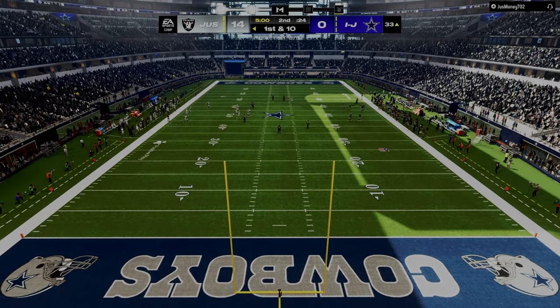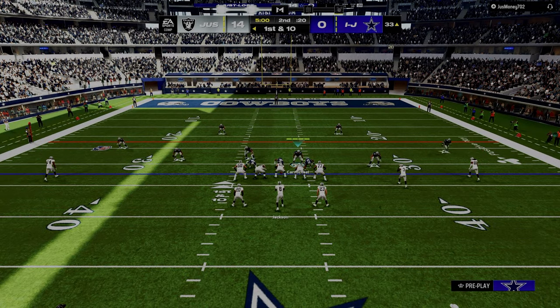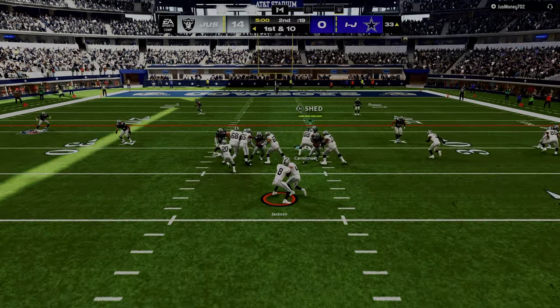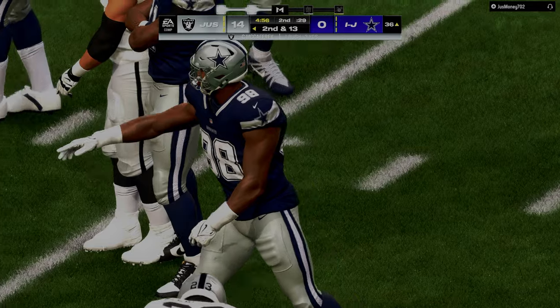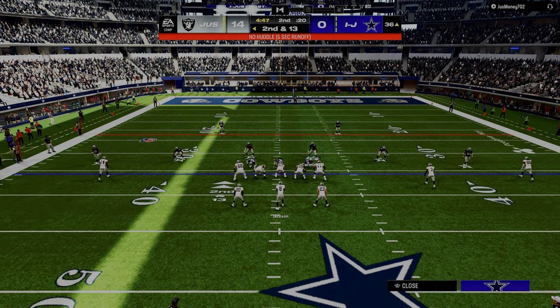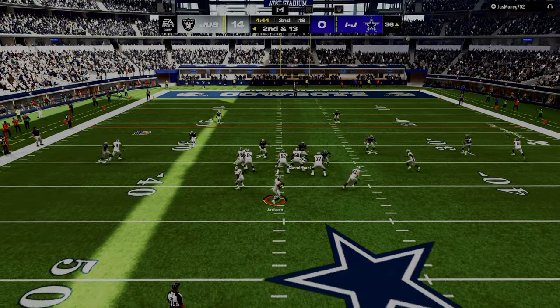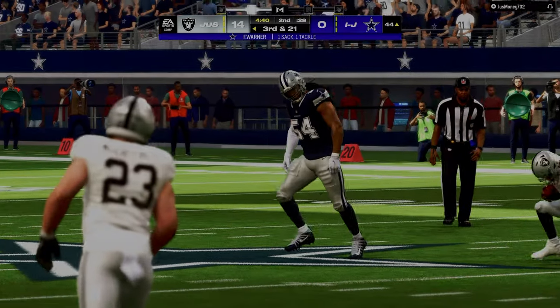I'm doing a program called Starting Strength. The whole idea is to get as strong as possible using the big three lifts and the overhead press — you pretty much alternate the overhead press and the bench press. You blocked a running back and the blitz still comes in — it's the best blitz in the game.